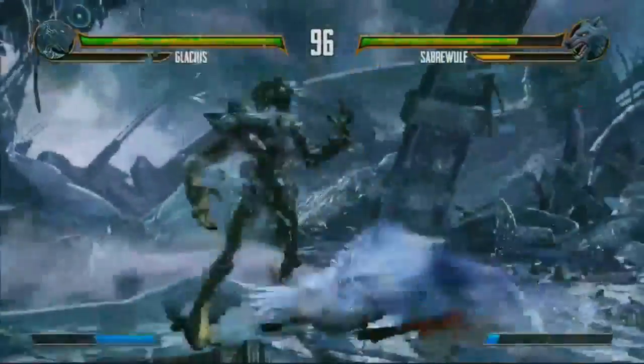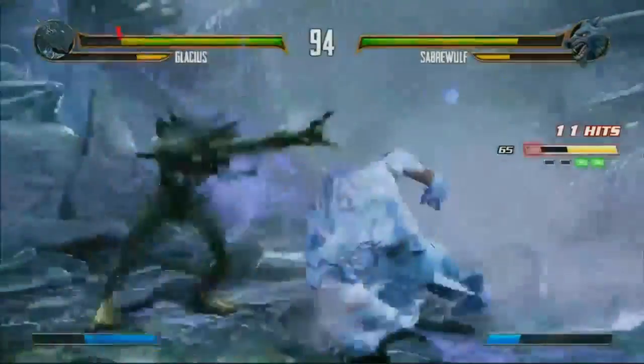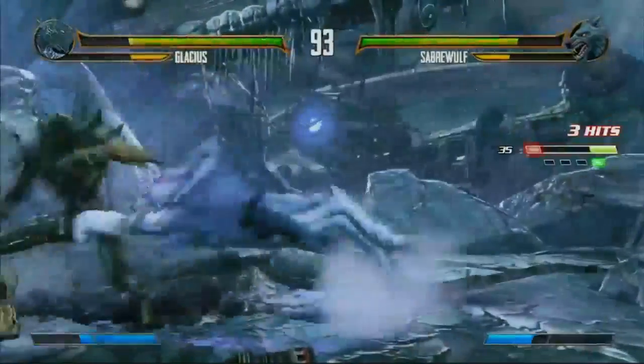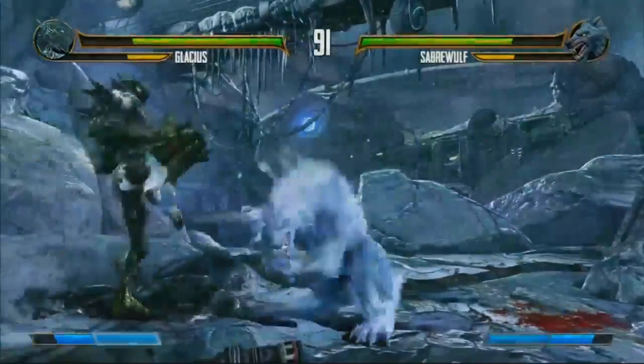Those are actually full-screen auto-doubles for you guys that didn't see it when I might have been playing. Able-linked to more combos with that. It's like the unique ability of the other characters — that's what Glacius has.